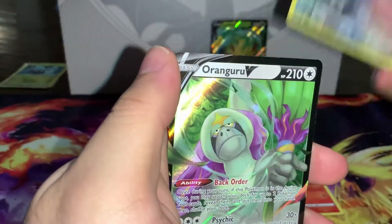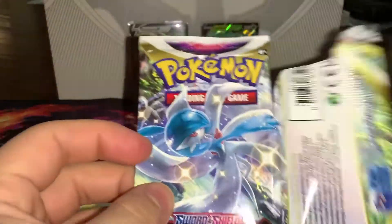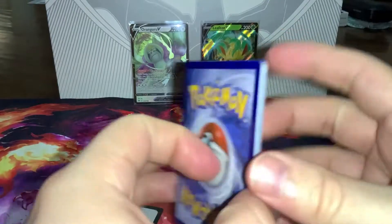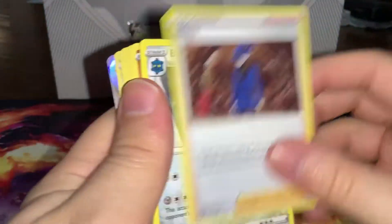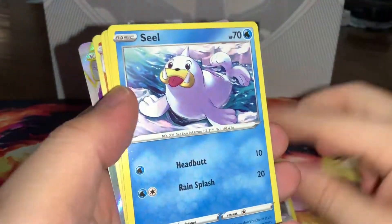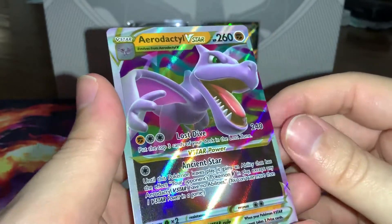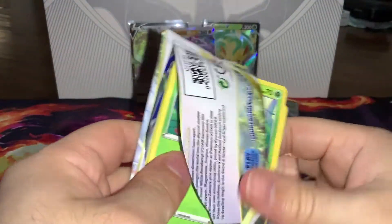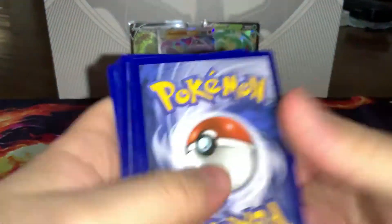We get a Kangaskhan V — big hitter! Our window for redemption is rapidly closing as we are in Lost Origins. This is our second-to-last pack. Can we get at least one more hit out of this box — maybe even a banger? How about one of those black-and-gold cards? We get an Aerodactyl V-Star — all right, something reasonable! The pain is almost over as we are in our last pack from the UPC, one final Lost Origins.